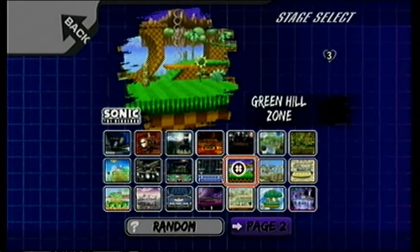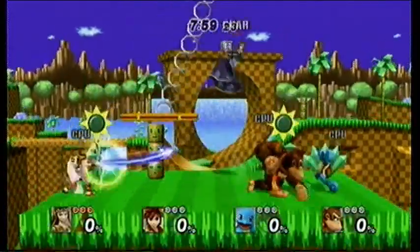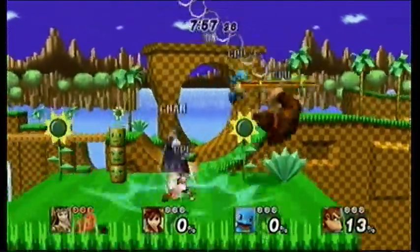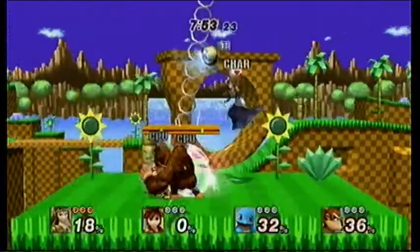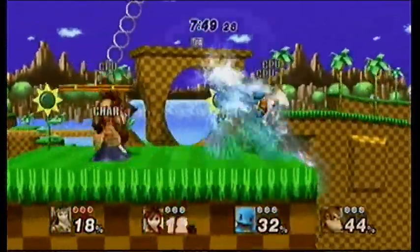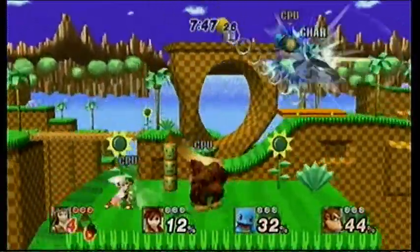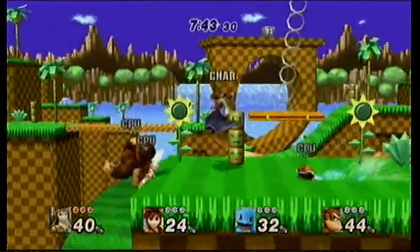We'll have to see about that as we go into this stage — this familiar looking stage. Green Hill with Sonic Boom! Can't wait for the 2014 version of that. Anyway, they completely reimagined Green Hill Zone here. Instead of it being all a horseshoe stage, they now made it a platform, also with one of those rotating platforms you find in the original Green Hill Zone.